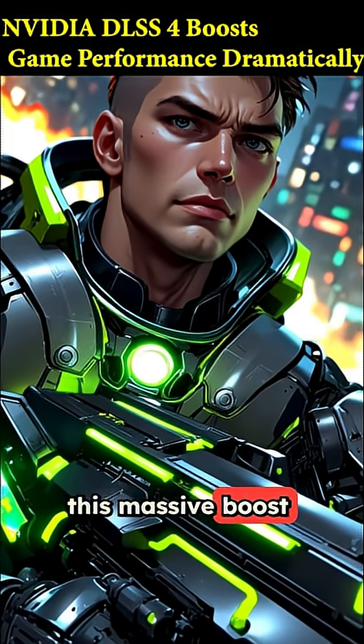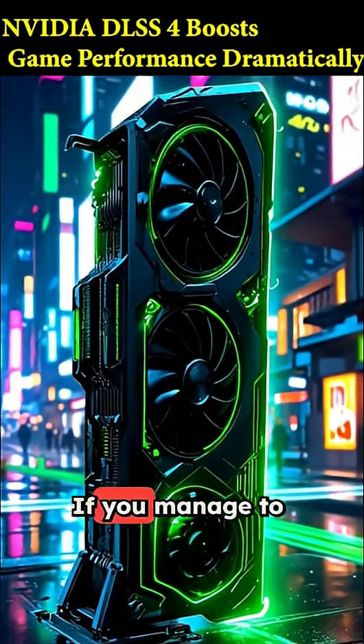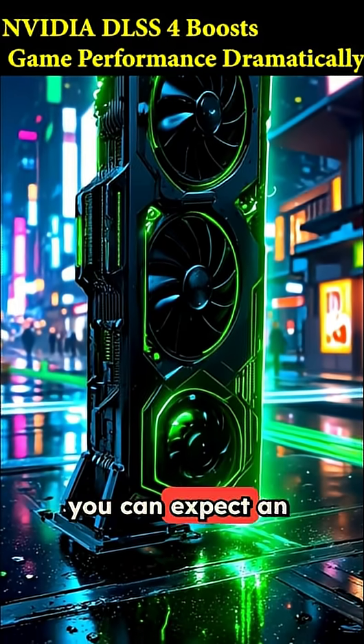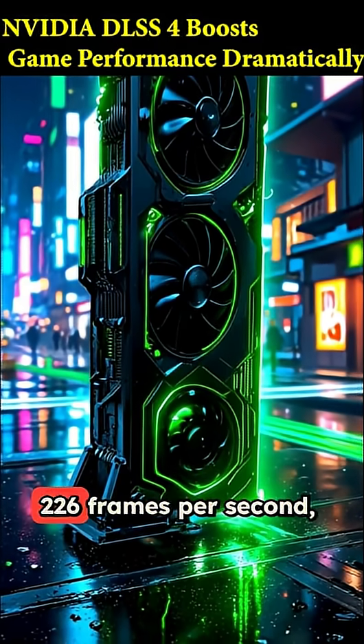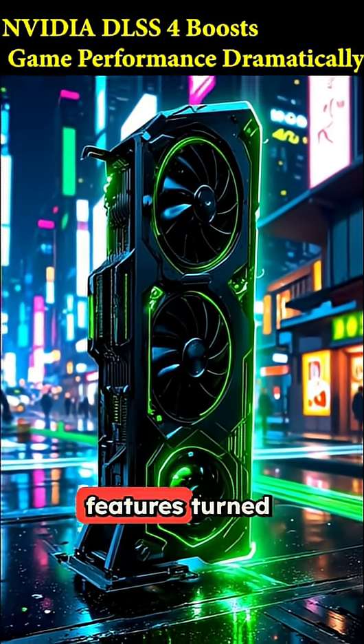The first game getting this massive boost is the free-to-play shooter, The First Descendant. If you manage to get an RTX 5090, you can expect an absolutely wild 226 frames per second, even with all the demanding ray tracing features turned on.